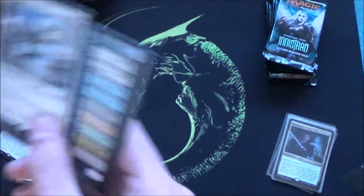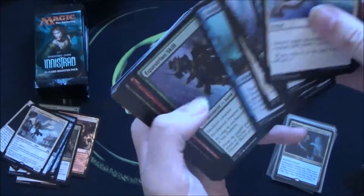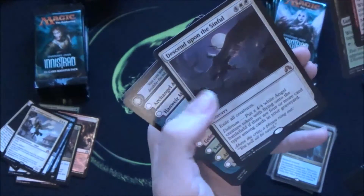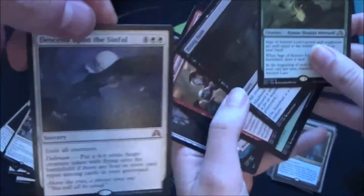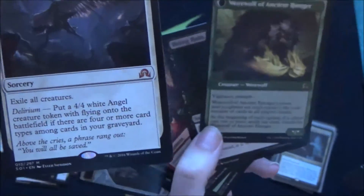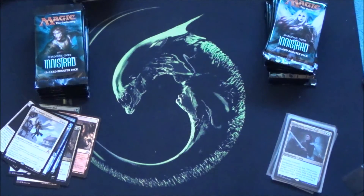That envy! Mine now, I want it. Well maybe you get your own. I think I'm ahead now with my amazing angel. Next up — another double rare booster, interesting. And you also have a mythic — in your face! Descend Upon the Sinful — exile all creatures, which is insane. Sage of Ancient Lore flips into a werewolf with vigilance and trample.